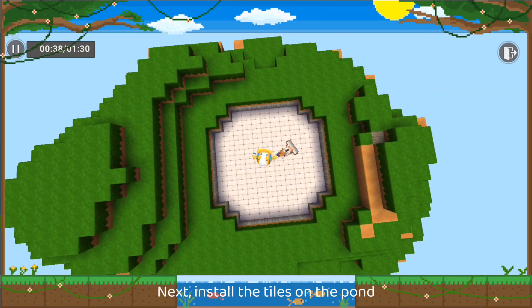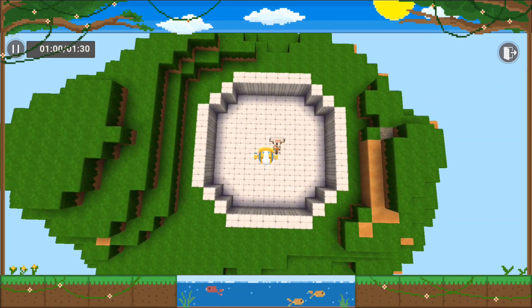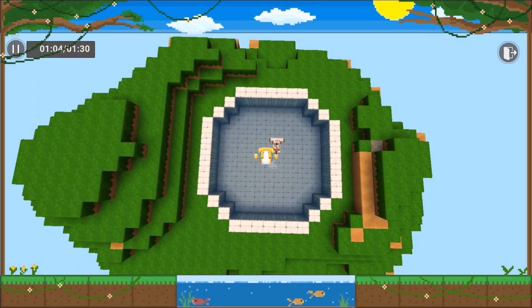Next, install the tiles on the pond. It's time to fill the pool with water.